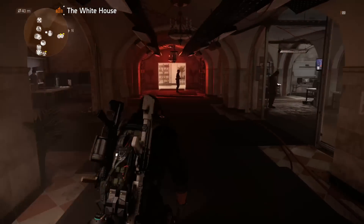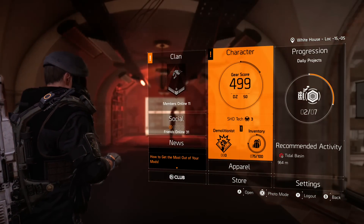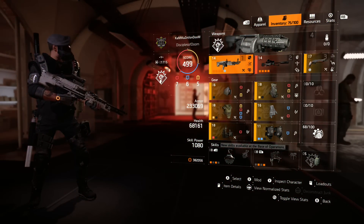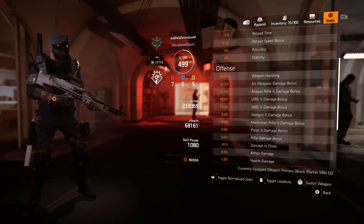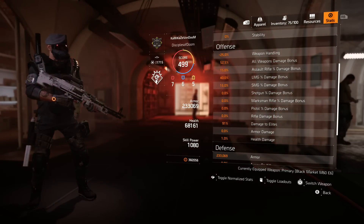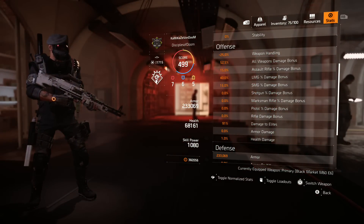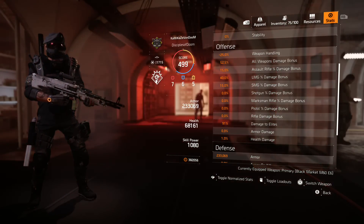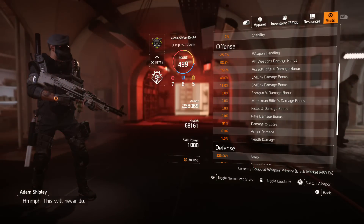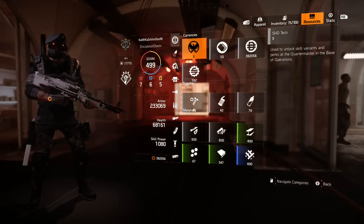With all of that out of the way, let's actually look at this build. This is a 499 gear score build — this is my M60 build. On the offensive tab I have 52.5% weapon damage, 40% LMG damage, and 91% damage to elites. If that's all you came here to see, there you go.